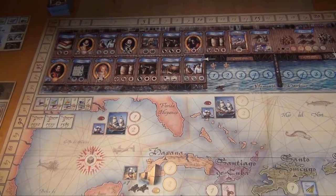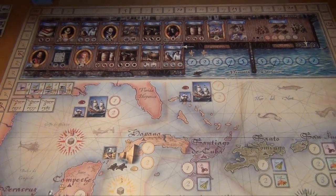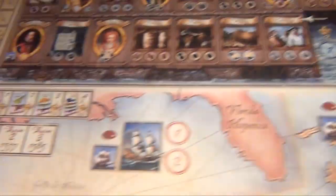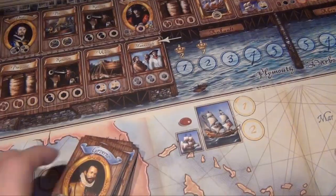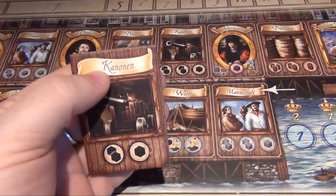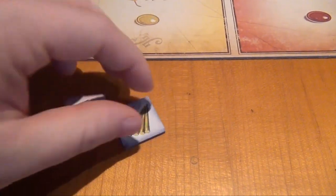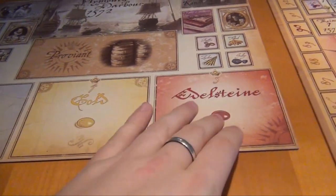The game includes German components for everything, which is impressive given how little text is actually on the components. Flip the board over to the other side and you see orange-colored tiles labeled Mannschaft, Werft, Kanonen, Proviant, and so on. Here we have Reise, down here Arten von Eroberungen, and all the player tiles have German versions in orange. The three-player orange tiles and five-player orange tiles are similarly labeled. All components are printed on both sides — the ship's log becomes a Logbuch, coffee and sugar remain coffee and sugar, the informer becomes an Informant, and on the Plymouth Harbor board we have silver, gold, and Edelstein.